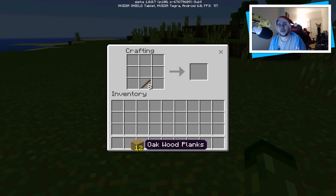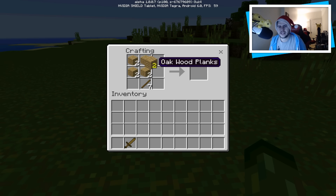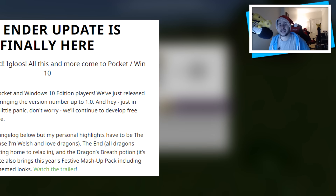I have a bunch of information I want to share with you, but I do have to point out that the change log they give us isn't all features. For example, it doesn't say anything about music, and I haven't seen any indication of ravines either. But as you guys can see here, the Ender Update is finally here — Dragons, the End, igloos, all this and more coming to Pocket and Windows 10. It's a great day for Pocket and Windows 10 edition players.